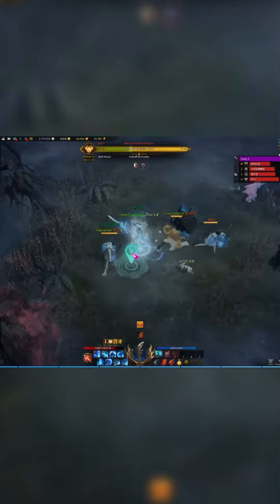Bring cleanse items and whirlwind grenades. The wolf will start combined, then split into a red and blue wolf, and then recombine at the end.